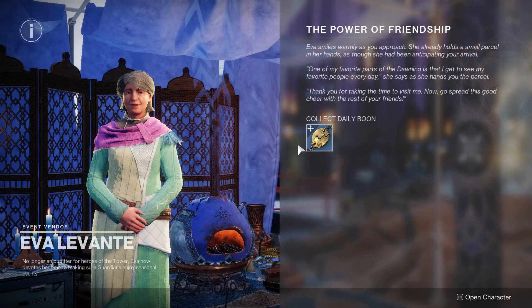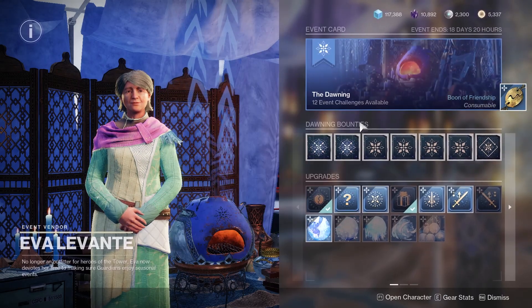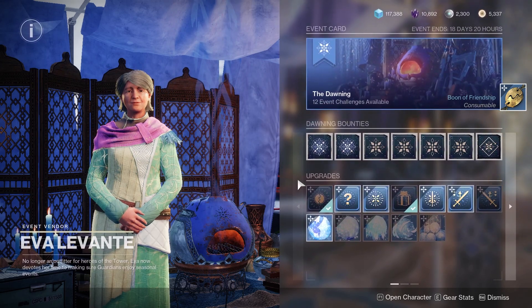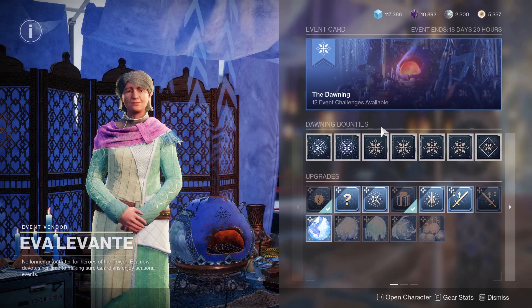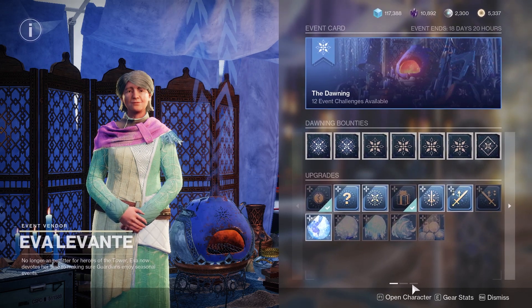But if we go to Eva here in the tower and open up her menu, we can collect our daily reward. Then we go through and we look — there's no quest. I can't click on anything to get the quest that I'm looking for. But what I can do is go to the bottom down here, and you can see that there are three pages currently.